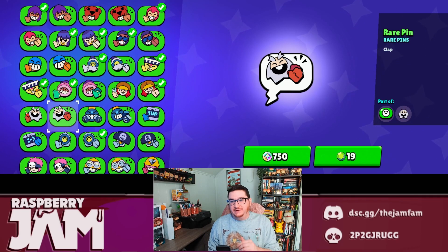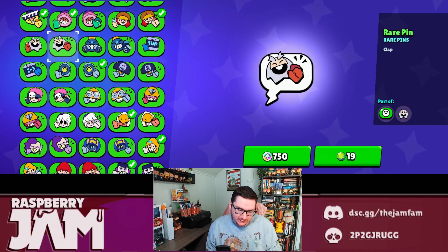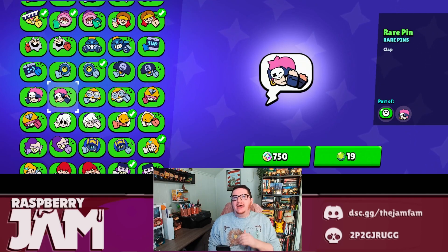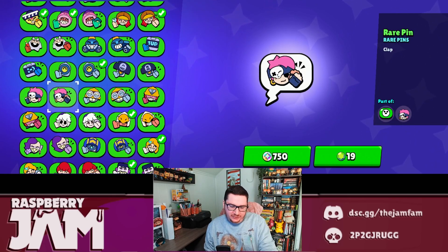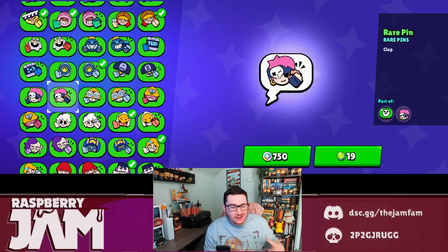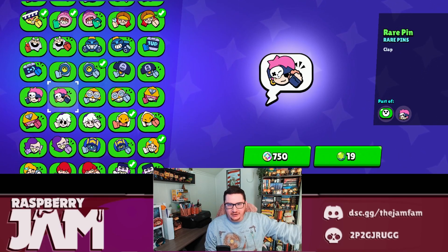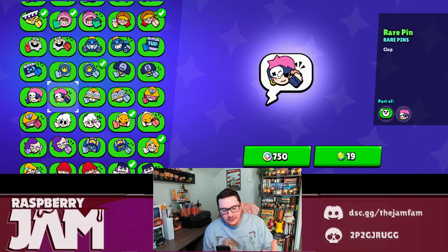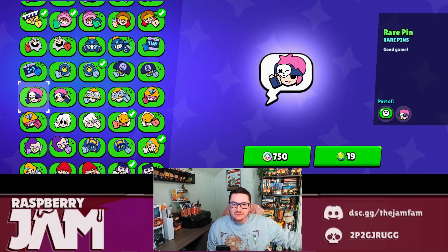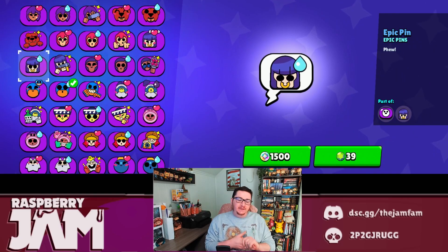Next up we've got rare pins. Rare pins are getting pretty expensive - 750 bling each and there are two of them. In my opinion, thumbs up is way better than clap. I would recommend buying the thumbs up for brawlers you like. I don't like the clap pin so I wouldn't recommend buying it - but if you like it, obviously buy it, it's your bling. They're getting a little expensive and you can use that bling towards other things further down in the catalog. If you like the brawler it's fine to pick up rare pins, but otherwise I would skip them.